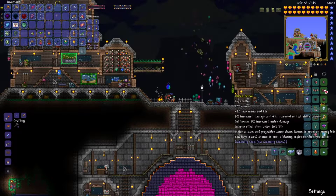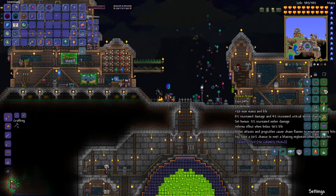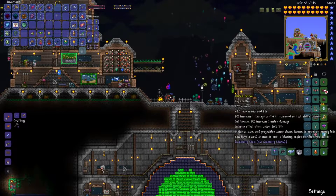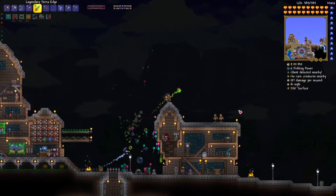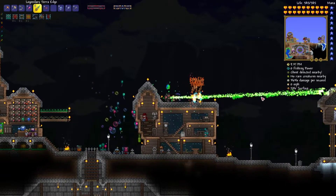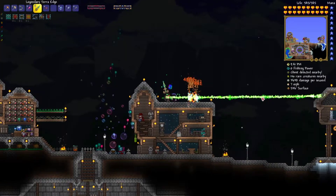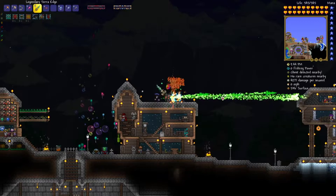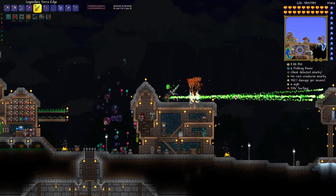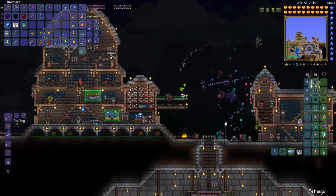Our set bonus is 5% increased melee damage, inferno effect when below 50% life, melee attacks and projectiles cause chaos flame to erupt on enemy hits. You have a 20% chance to emit a blazing explosion when you are hit. That all sounds pretty cool honestly. So let's go ahead and test that fire or blazing effect on these guys. Looks like we already get around 4,000 damage now. With the sword hits too we definitely get 4,000 damage, and with just the projectiles we get almost 4,000 damage. That's pretty good, I'll take it honestly.